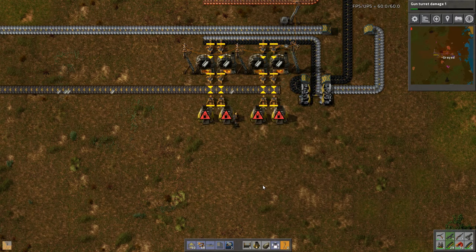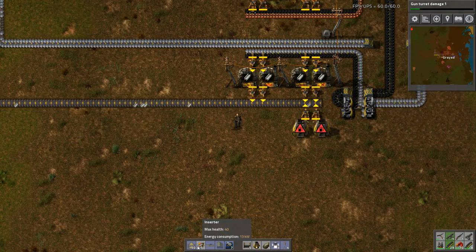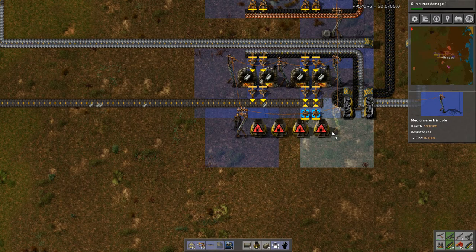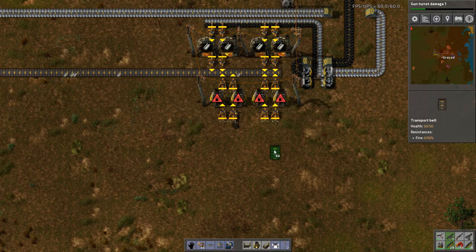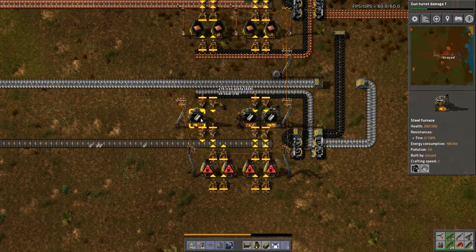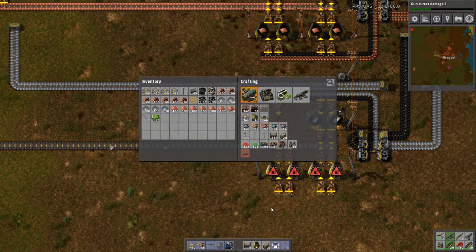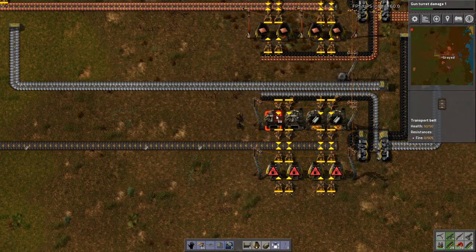Where's my medium poles? There we go. Let's see if I can build this out correctly. If I remember correctly, I think the medium poles — I can put it on the outside and put four in the middle. That's how it works. So that saves us a pole. There we go. Perfect.